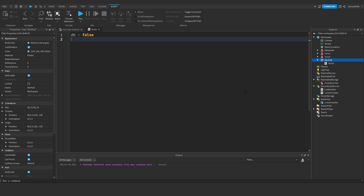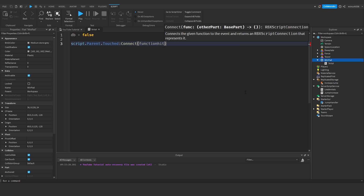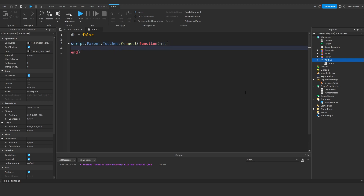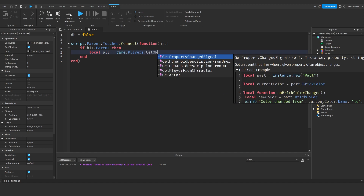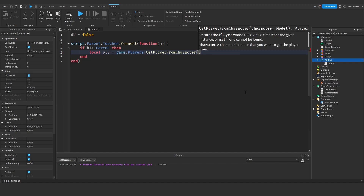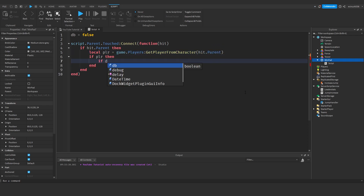By adding a debounce we prevent multiple wins triggering at once. Then: script.Parent.Touched:Connect(function(hit). This is a basic Touched event. Next: if hit.Parent then local player = game.Players:GetPlayerFromCharacter(hit.Parent). If player then...